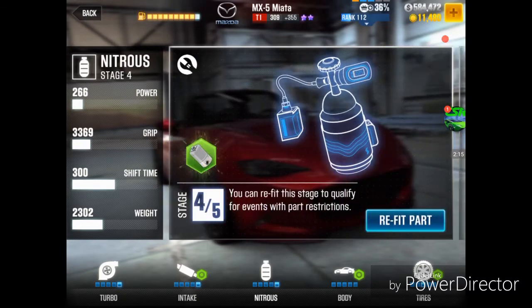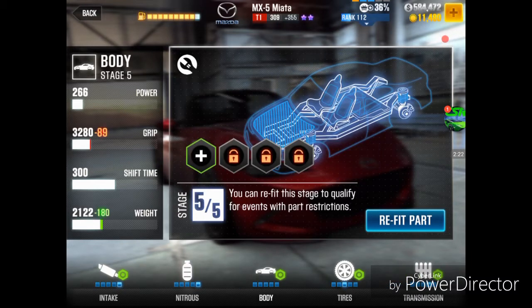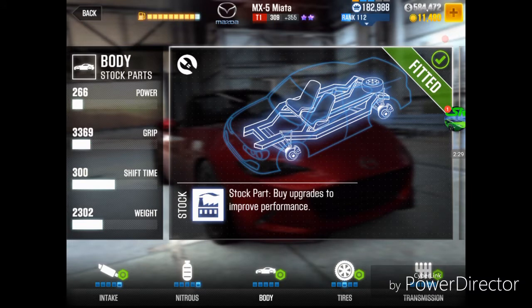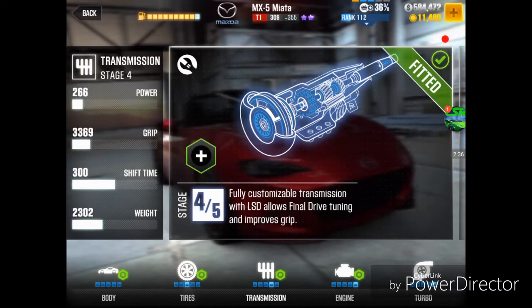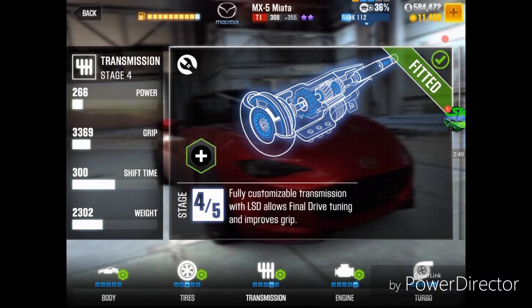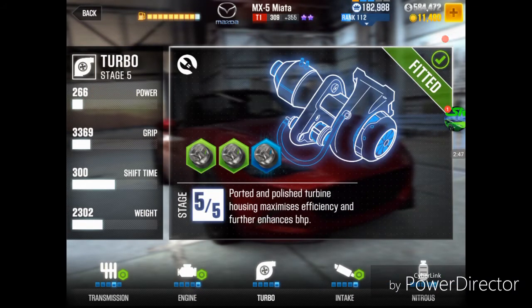The nitrous at this point is fully filled — I actually got two more uncommon nitrous during this part, which is totally useless since it's already maxed. The body has two uncommons but isn't being brought into play yet. I think I have a rare as well, but none of that is in play. Tire was only one uncommon, and trans I have nothing — I wish I could get some trans, as that will be a big deal for beating target numbers down the line.